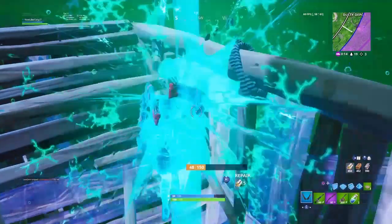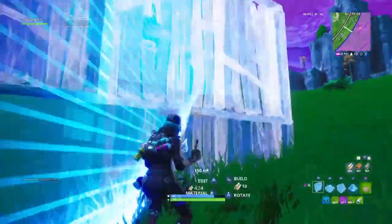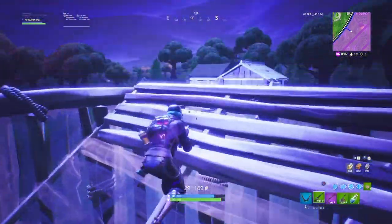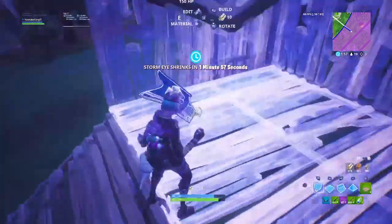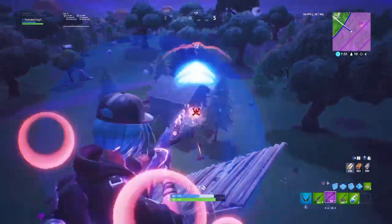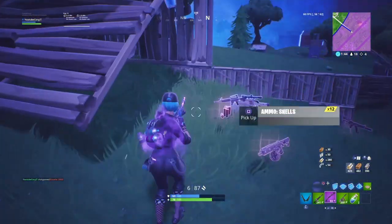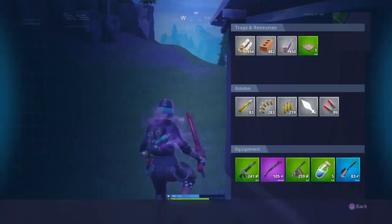Where did this guy come from? Got these chug splashes, we're chilling. I'm going to try and fight him real quick - I know he's got a sniper. There we go. Grab some loot real quick - he's got a sniper, more minis. I'll take that. Not too bad, I was hoping for a campfire or something.